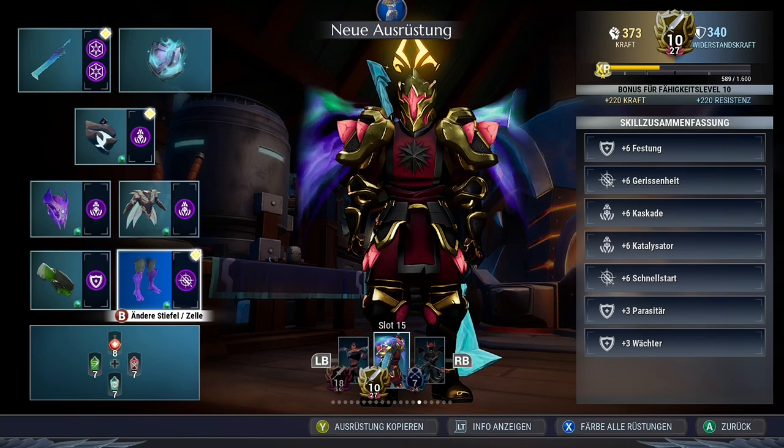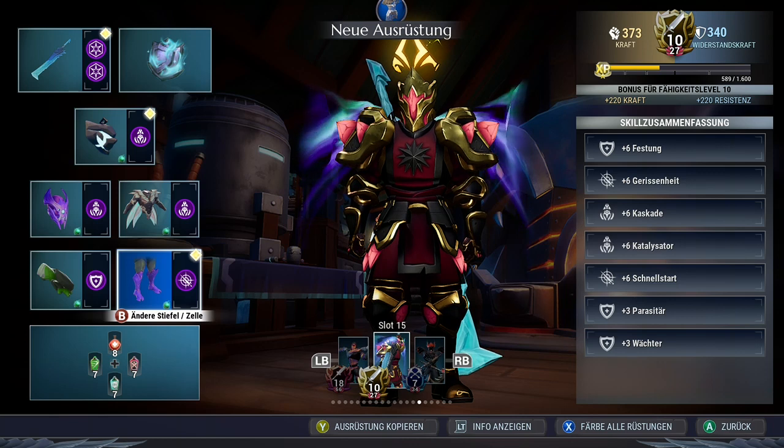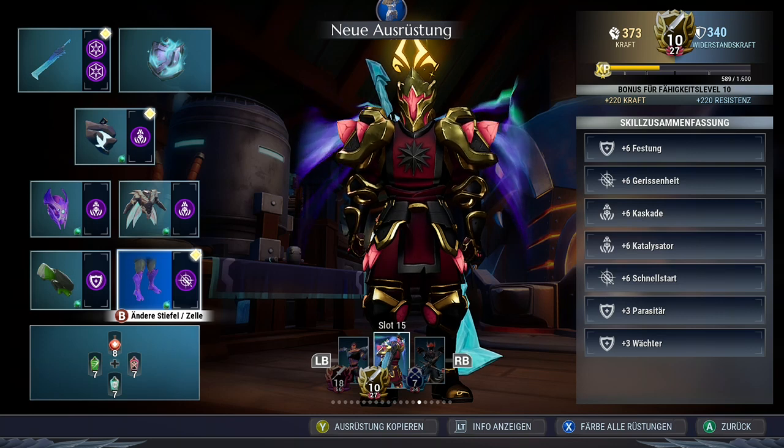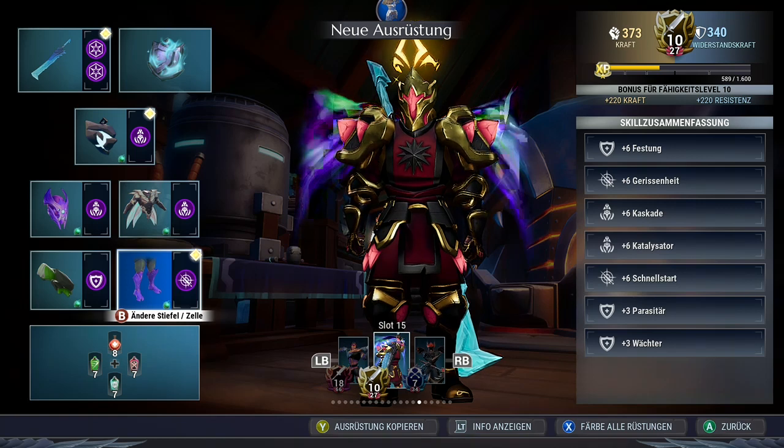Fortress provides us with a small extra amount of shields, which was necessary after the first nerf that reduced the shield generation of Cascade and Guardian by 600. Parasitic protects our shield from being depleted by huge hits and also gives us viability in case we need it. And that's the gear you need.